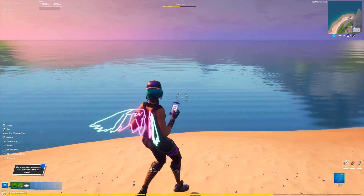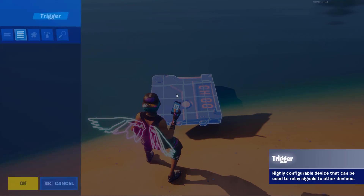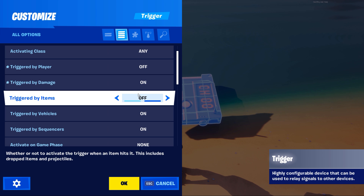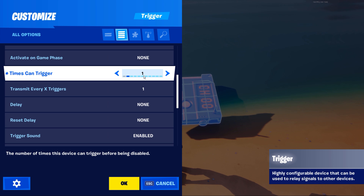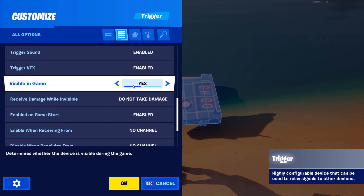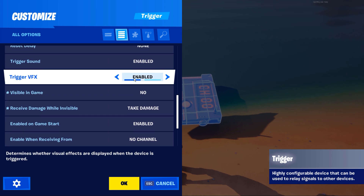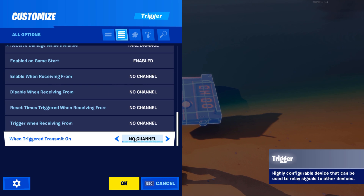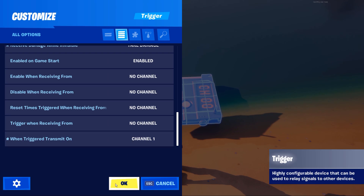Start by placing down your trigger device and open up the settings. We're going to turn triggered by player off and turn triggered by damage on. Then we need to set times can trigger to 1 so it can only work one time. Scroll down and find the receive damage while invisible option and set this to take damage. Turn off visibility in game, trigger VFX, and sound effects as well. Then scroll all the way to the bottom and set it to when triggered transmit on channel 1 and click OK.